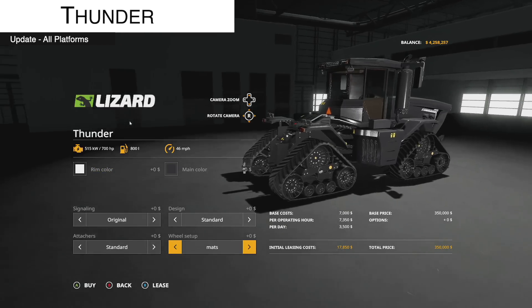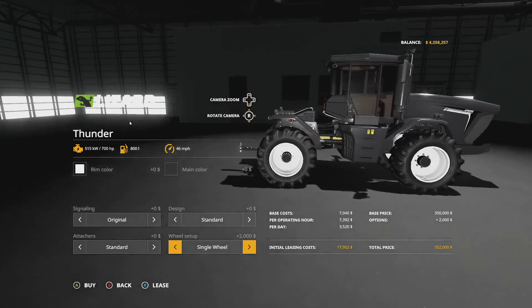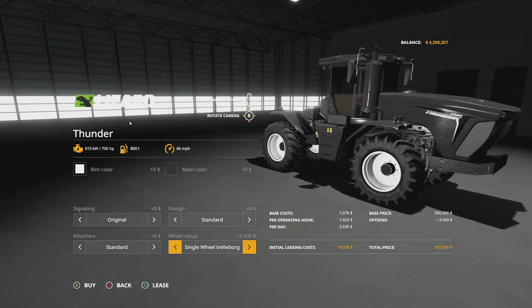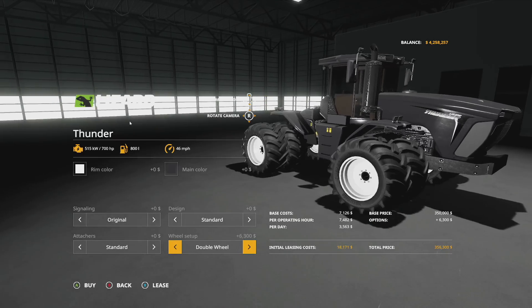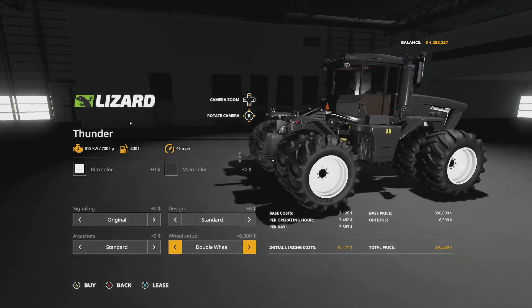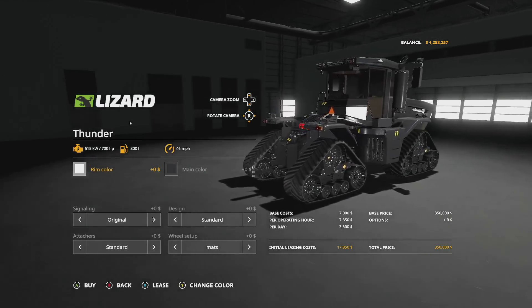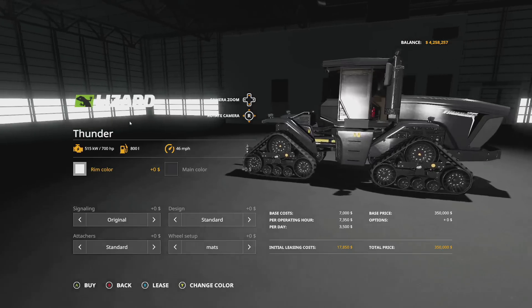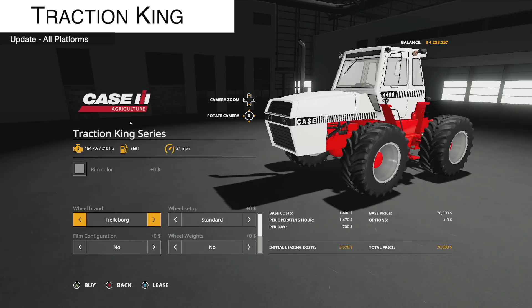Next update is to the Lizard Thunder, version 1.2. We've got some optional wheels now: single wheel trailer board, double wheel trailer board, and the standard trailer board look. Singles and doubles are really digging this look. One thing — when you click on it, it goes on backwards, so just flip it 180 degrees and you're good to go.